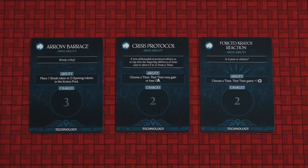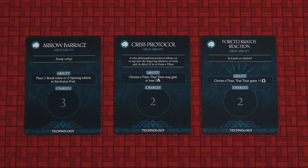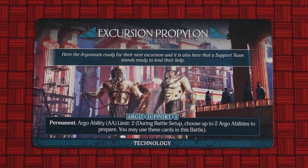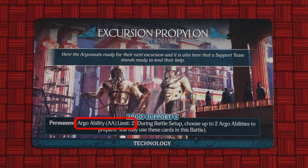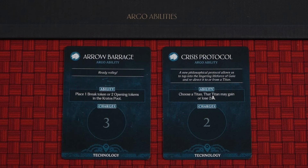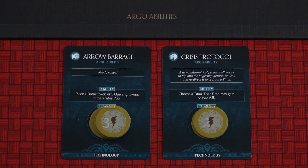Argo abilities represent various ways in which the crew of the Argo can assist your Titans in battle. Your current Propylon technology card dictates your Argo ability limit, which is simply the number of corresponding technology cards that you can use during a battle. Take that many Argo ability cards from your technology deck and place them this side up. Place the indicated number of charges on each card. I'll explain later how these cards are used.